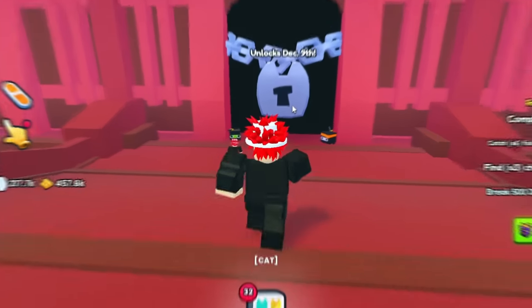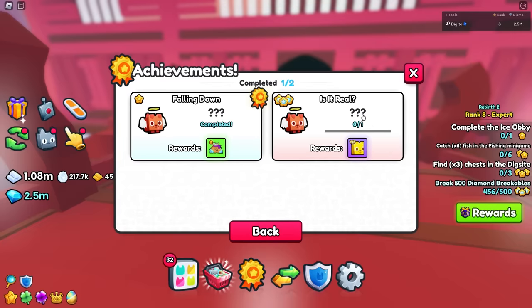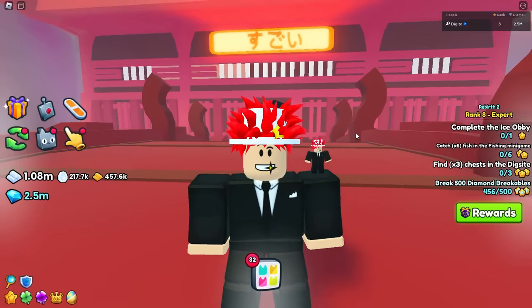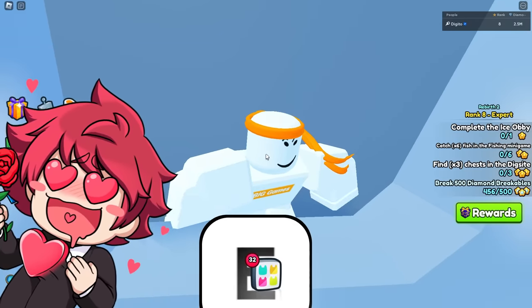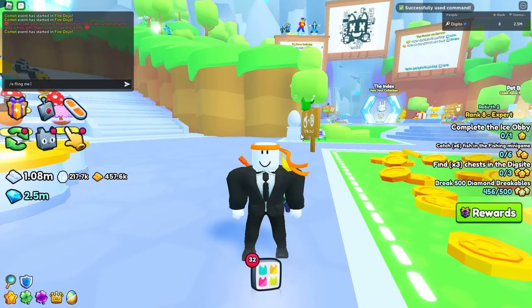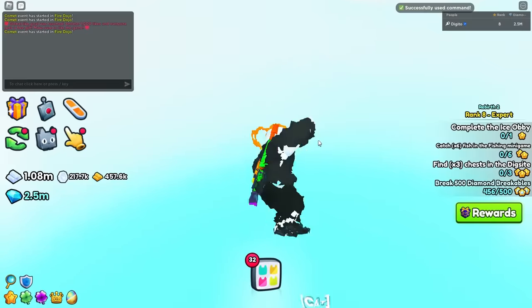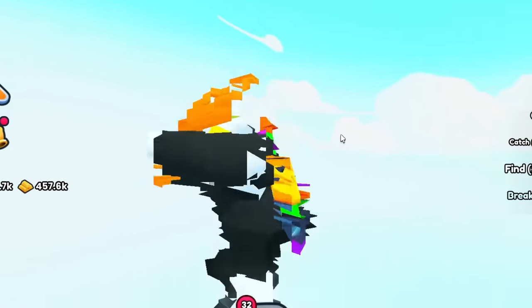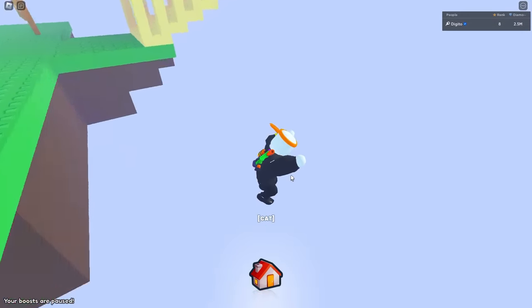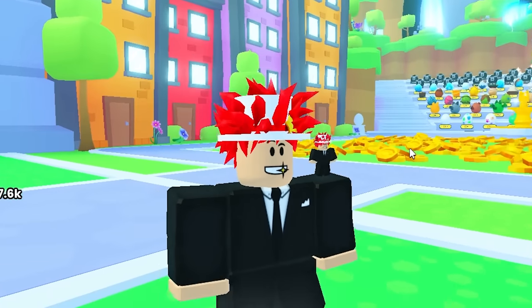You know what else could be a really crazy myth? Imagine — you know how it says it unlocks on December 9th? What if the achievement is only able to be gotten on December 9th, and doing it right now is just a big waste of time? But I don't think so, because that would be too mean — there's no way Preston would do that. Well, it is Preston... I would definitely go to the heaven area again. I also have commands, so I can just morph myself into Preston. What if I actually go to the heaven area as Preston? Let me try that. Yeah, this didn't work. I'm telling you right now, one of you will find it — just do what I told you in the video, and let's just hope for it.